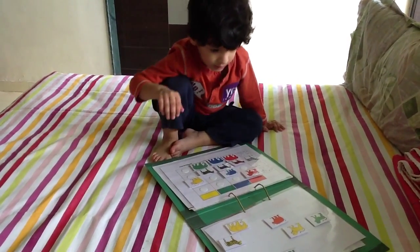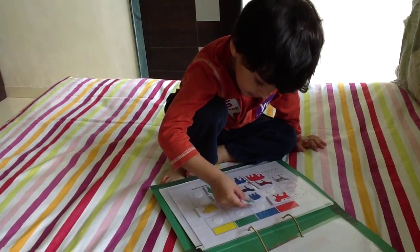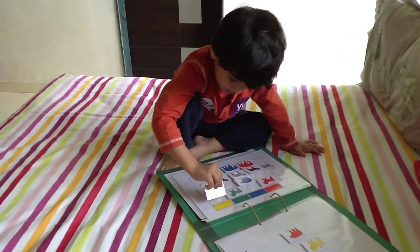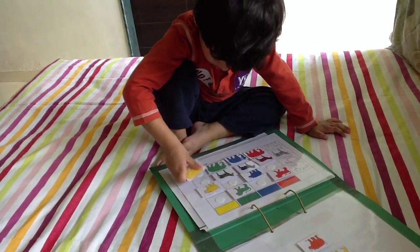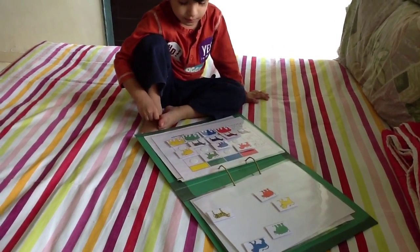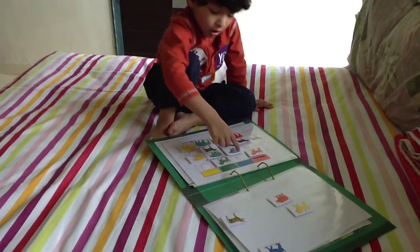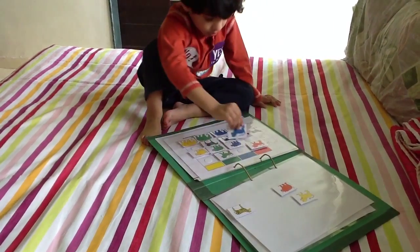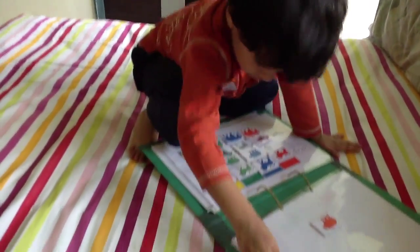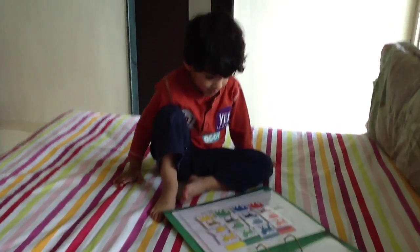Where should green lion go? Where should yellow elephant go? Where should blue lion go? Get green lion. Yes. Where should yellow elephant go? Red leopard — where should yellow leopard go? Where should green rhino go? Okay, very good. Where should blue lion go? Very nice. Where should yellow lion go? Awesome. Do you like that? Yeah.